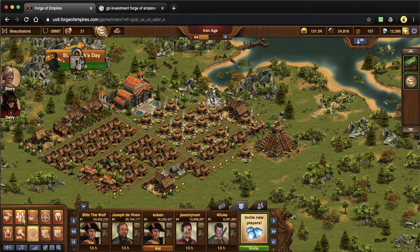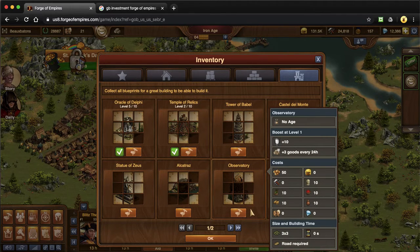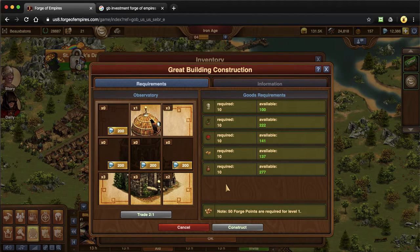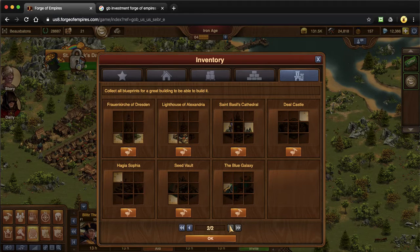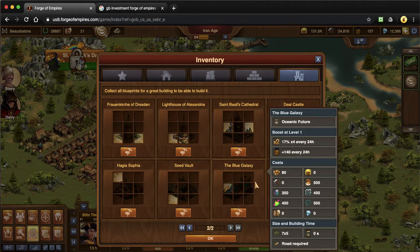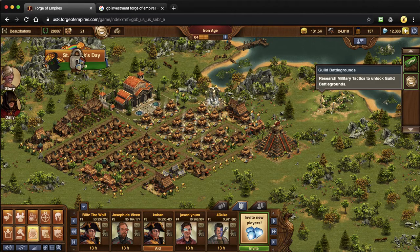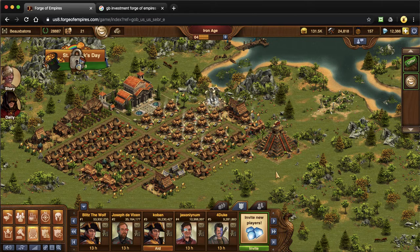Some other requirements they might have is that you either need an arc or an observatory. An observatory looks like this — as you can see I don't even have all the blueprints for it, but some might say within six weeks of joining the guild they want you to have an observatory. They might also only want you to have an arc. Some might even say they want you to have a statue of honor, which is a building you get from guild battlegrounds. And some might say they want you to be a part of guild versus guild, which is computer only — so if you are not playing on the computer, don't join a guild that has guild versus guild requirements.